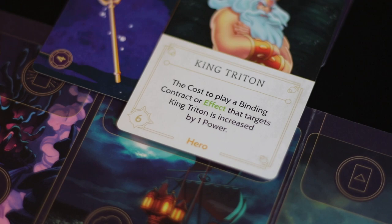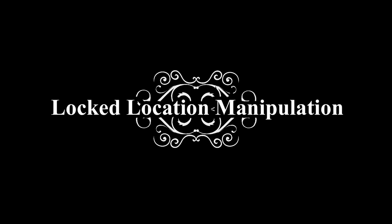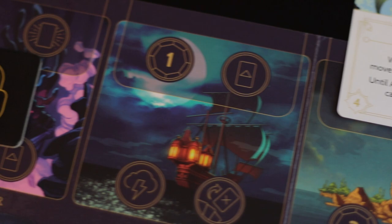Play the trident on Eric's ship to invoke the summoning of King Triton, and use the green contract on him. Once you have moved him to your lair, the trident is already in position for victory. Using change form can actually lock items like the crown or trident to protect them from Ariel's grasp — items on a locked space cannot be moved under any circumstance.